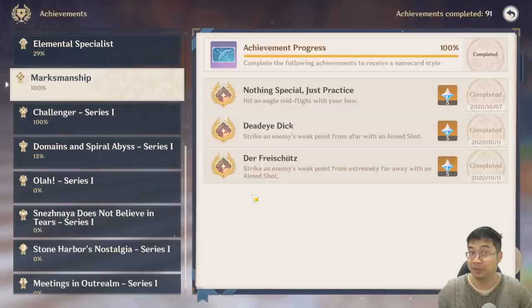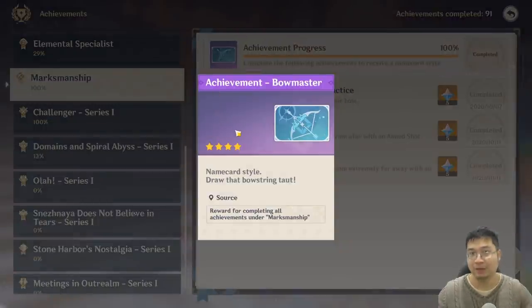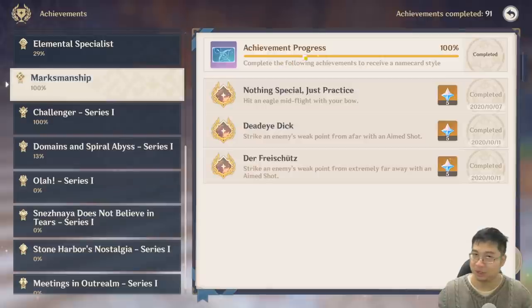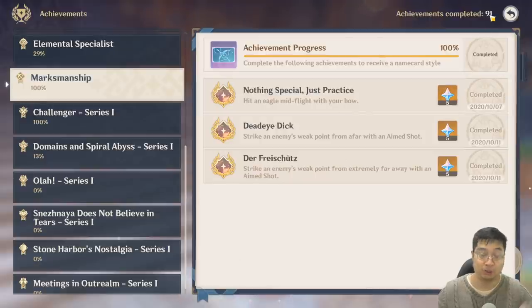Now, why should we go for those achievements? There are a lot of primal gems to earn. There are also special four-star rewards for the background of your character, which people see when they inspect your character — something to show off your skills. You earn 5, 10, and 20 primal gems per achievement, and I have earned close to 600 to 800 primal gems from all my achievements.